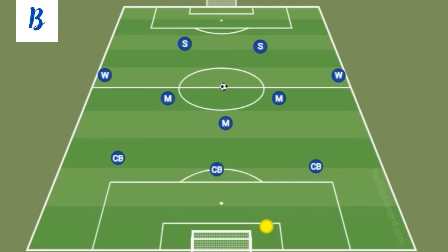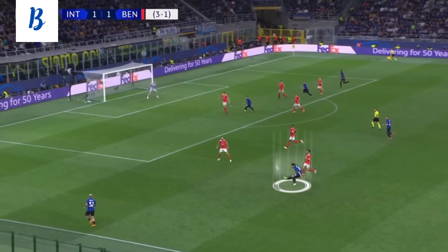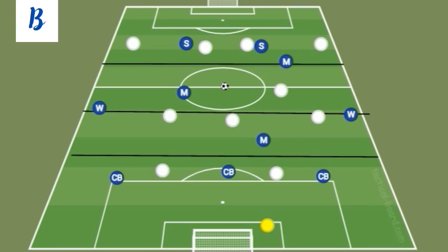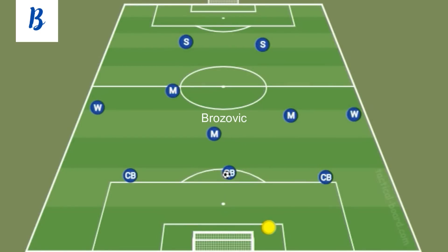Of the centre-backs, it is most likely the left-sided centre-back Bastoni who will join the attack and create overload on the left-hand side, with Mkhitaryan and DiMarco, to deliver crosses into the box. The way Inter break the opposition's lines is by the way that they position their three central midfielders — they rarely take up positions on the same line. Instead, Inzaghi instructs his midfielders to stagger their positions. It's usually Brozovic beyond the attacking line, with Mkhitaryan taking up positions beyond the midfield line, and Barella taking up a position in the opposition's defensive line. This creates passing angles necessary to break the press and cause the opposition problems. Brozovic will be involved heavily in the build-up in deeper positions, shifting across to the ball side to make up passing angles.